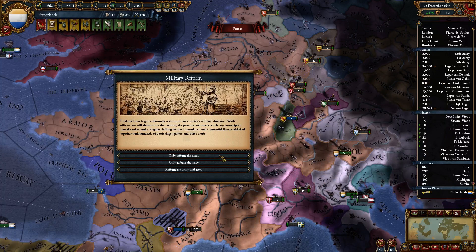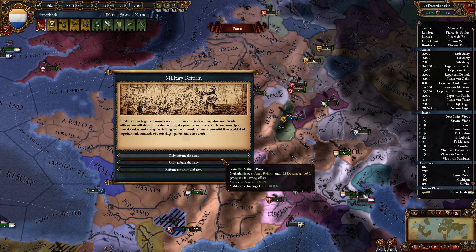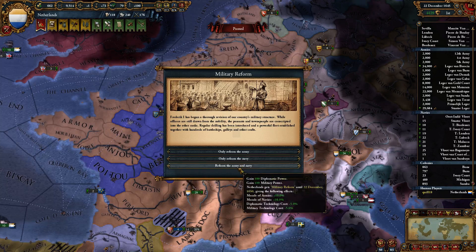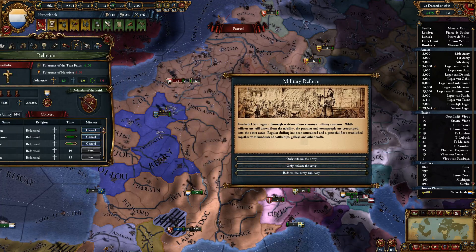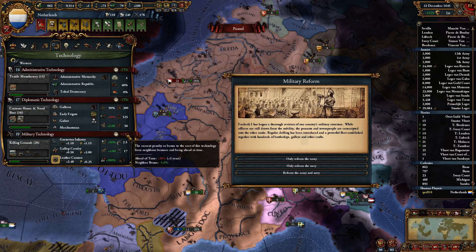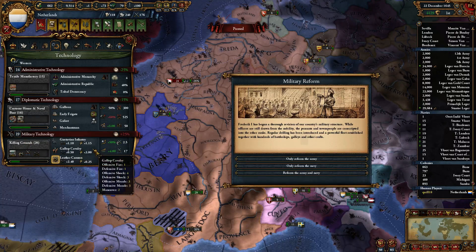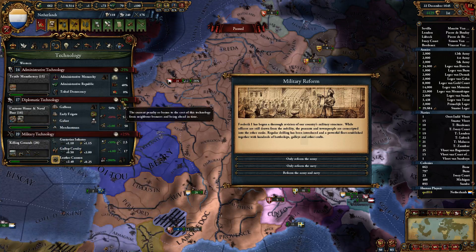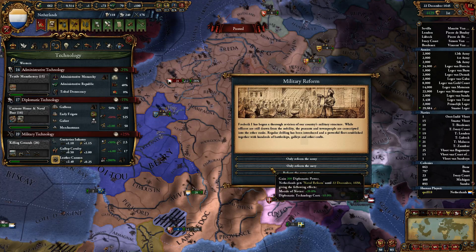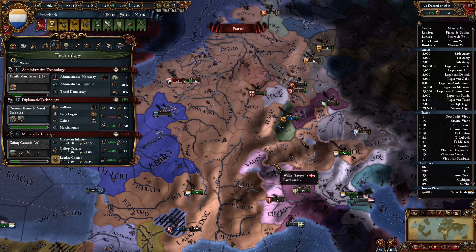What's this event? Military reform — we can reform the army and gain 200 military power, plus a morale of the army bonus and cheaper military tech cost. Or the navy for diplo power and cheaper diplo tech cost. Or get both and split the difference. I don't think I'm going to be upgrading military tech right now anyway, but the discount would help. I think I'm going to take the diplo option because some of these buildings will be quite handy, and also we could use this to annex our vassals.